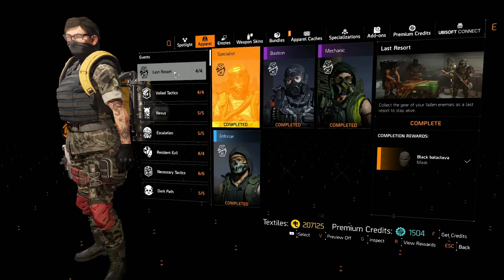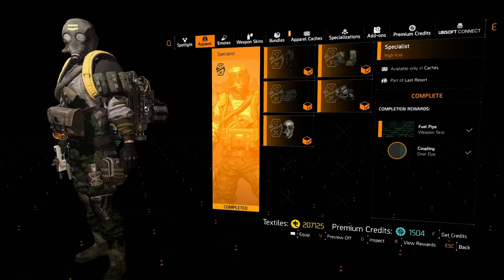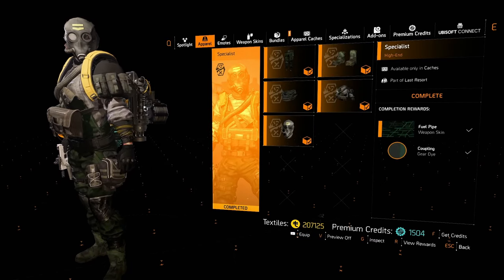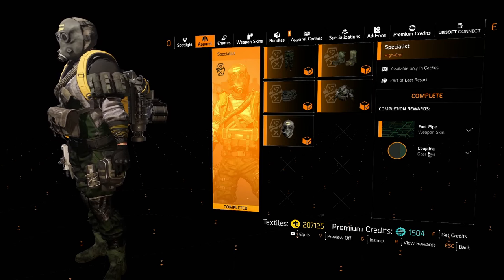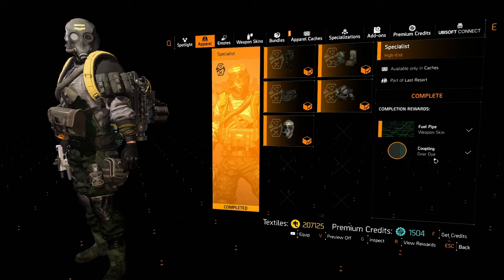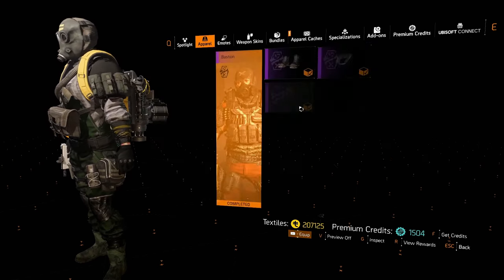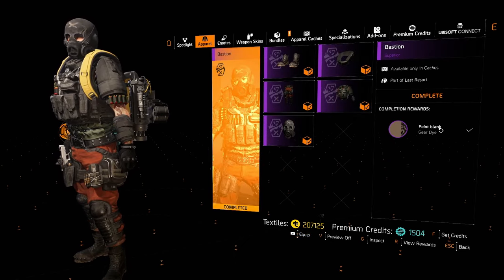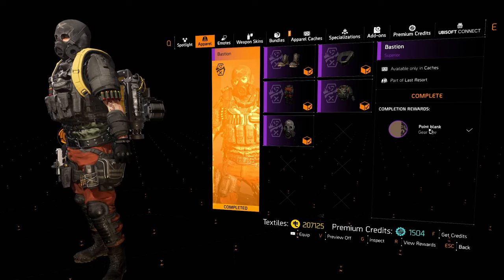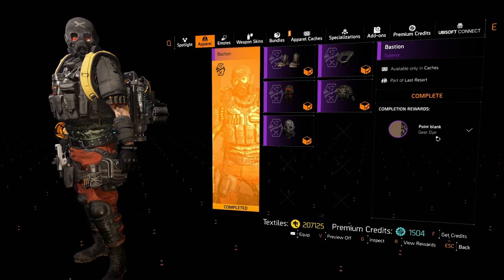If we go into this section we can find Last Resort here, and this is what you're going to be getting. This is the gas mask specialist look — it's actually a pretty cool event. You get the fuel pipe weapon skin and the coupling gear dye as well. The mask is pretty cool, and the Bastion too — I really do like this one. The whole event was really good. You also get the Point Blank gear dye with this one.